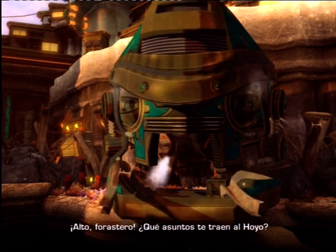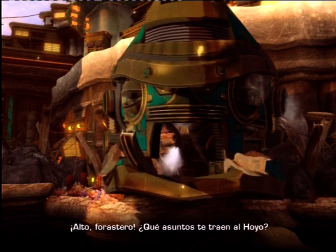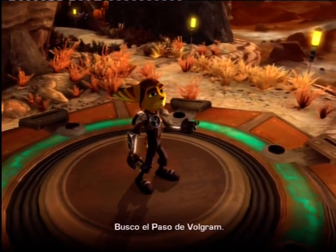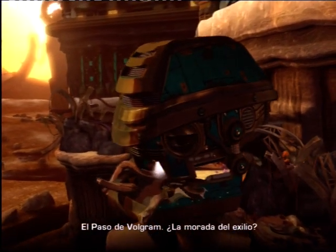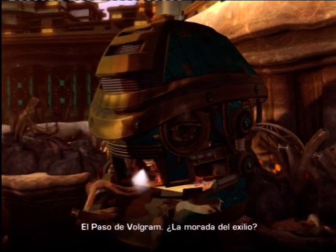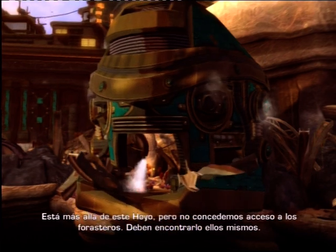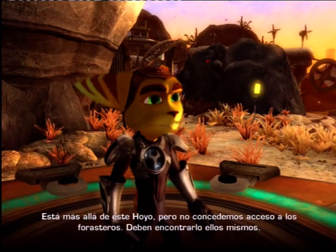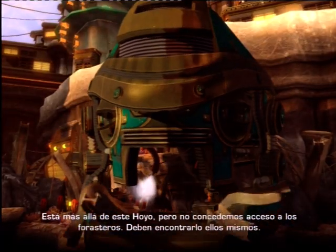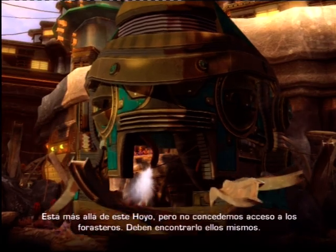Alto, forastero. ¿Qué asuntos te traen al hoyo? Busco el paso de Volgram. El paso de Volgram. La morada del exilio está más allá de este hoyo. Pero no concedemos acceso a los forasteros. Deben encontrarlo ellos mismos.